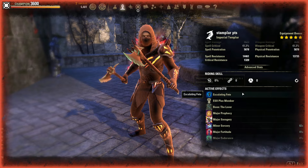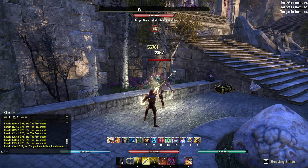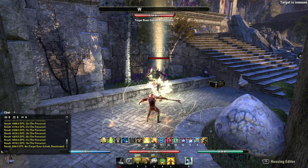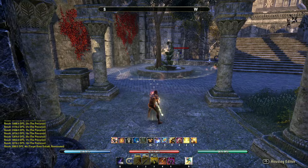Now with 30 stacks of escalating feed we're getting our full stat pool. Major and Minor Prophecy takes our spell damage over 5,000. Crit is sitting at 41% which is really good. Resistance fully buffed at 23,000 — again really good. I think it's safe to say you could 1vX with this build quite well. It's just Jabs and getting used to the new timing.